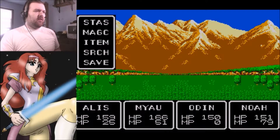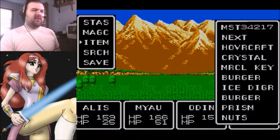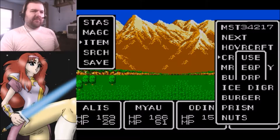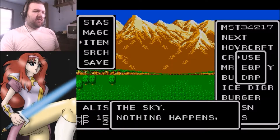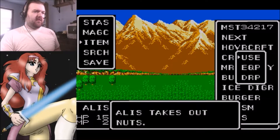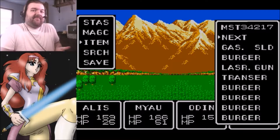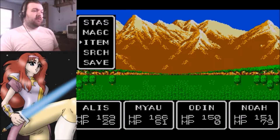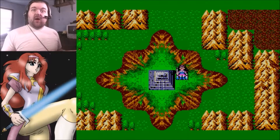Before I go in, I want to try a few things. Let's try using all of the items I still don't know the meaning of. The prism toward this guy - nothing happens. Nuts - Meow isn't hungry, puts food back. Okay, that's it. I guess we only have one option left.